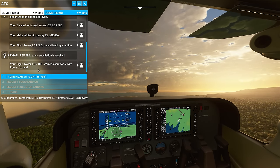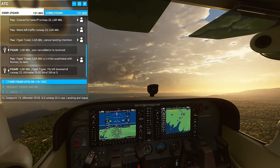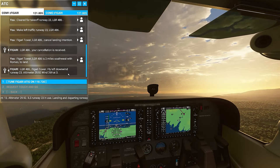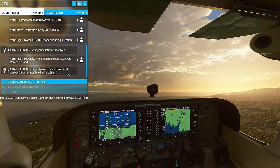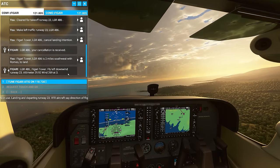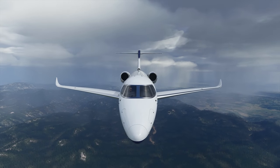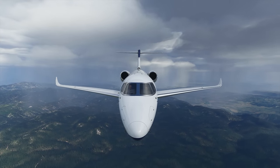"Figaree Tower, LGR-486 is two miles southwest with Romeo to land." "LGR-486 Figaree Tower, fly left downwind runway 23. Altimeter 29.9, wind 269 at 3." How have I gone this long without talking about the planes themselves? Let's talk about the planes!